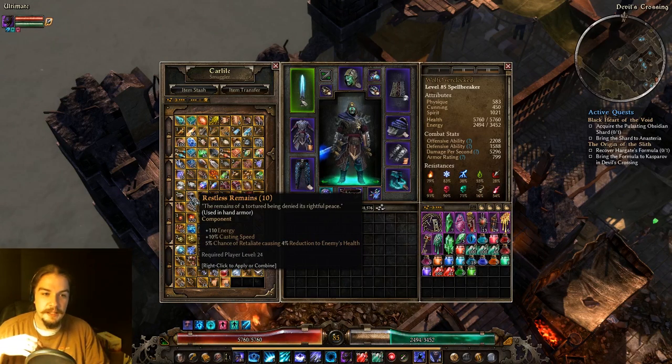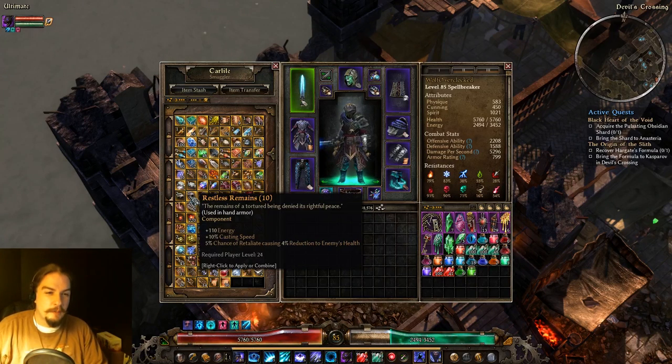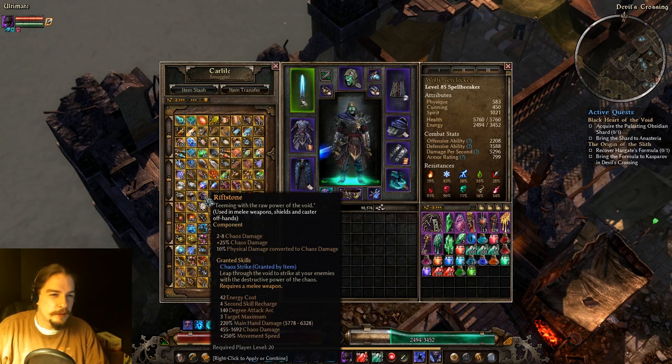Restless Remains are used in hand armor. They give you energy casting speed and a chance to retaliate with health reduction. It's pretty interesting, but to me there are better things you can put in your hand armor. If you really want the casting speed and that retaliation effect, you could probably go for it.